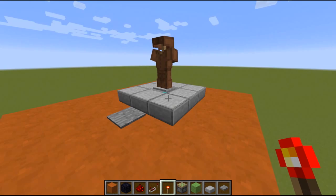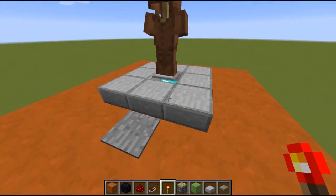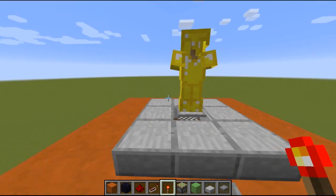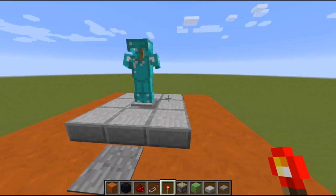Hello guys! This is Panda and today I want to show you how to build an armor stand swapper. So what it does is switch between 5 different armor stands - 5 being the amount of different sets of armor that there are.